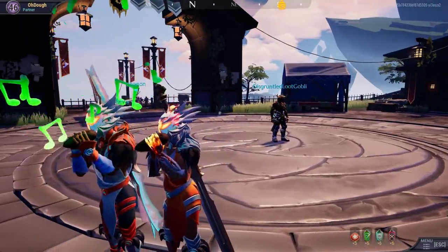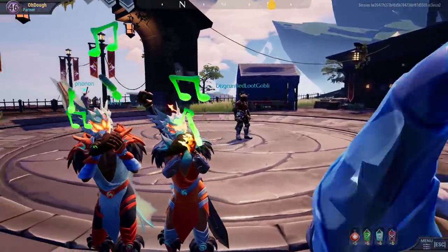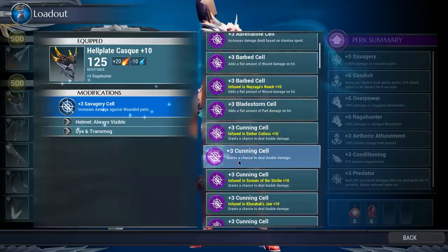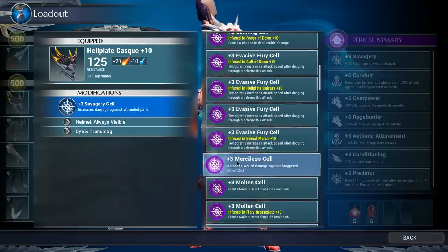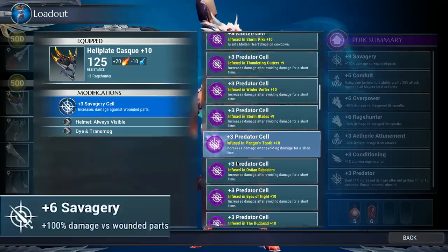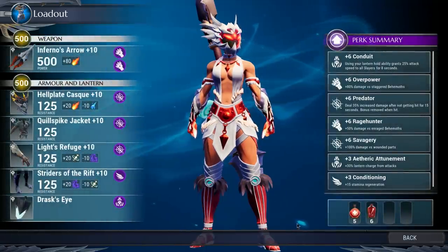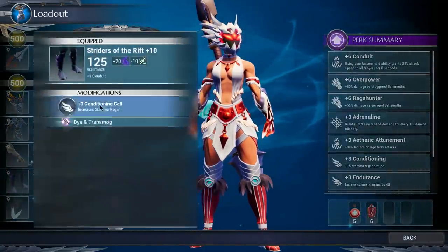Hey, my name is Doe and in this video I'm talking about the War Pike and a few different Savagery builds. Savagery is a solid cell on this set that does pretty insane damage if you have a wound going. At plus six, Savagery does 100% damage versus wounded parts, and the War Pike can wound with a left click.